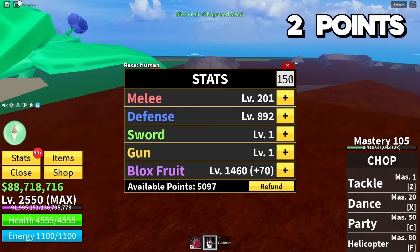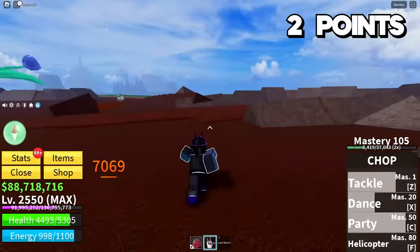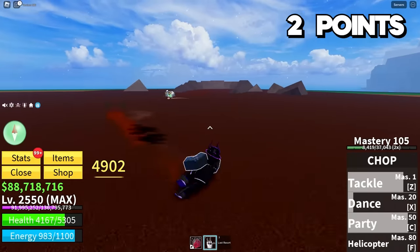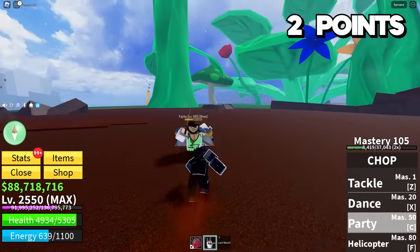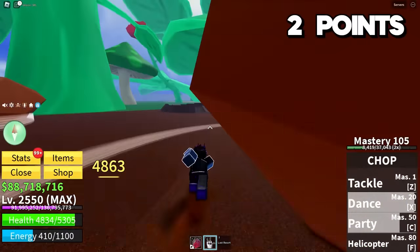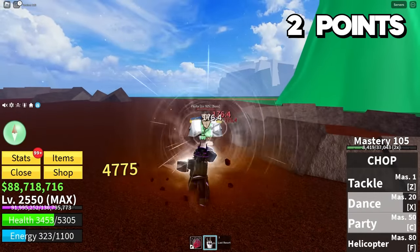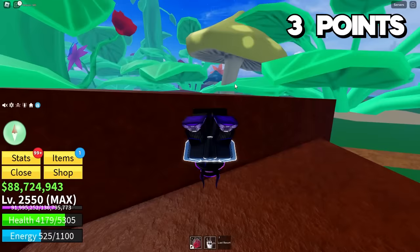I'm going to risk it — I feel like I can pull out a win using the Chop fruit against Fajita. We get 225 stats: 150 into defense and 75 into Blox Fruits. I've got to get really tanky or I'm cooked. Damage is leaving a little to be desired, but thank goodness I'm investing in defense. I just have to be very careful for his meteor move — dodge all of that, nice. Now we're coming back in: party into dance into tackle. He's dropping more meteors — dodge them, party dance. Our defense stat is definitely clutching right now. Can we finish him off with the party? Let's go, we did it.